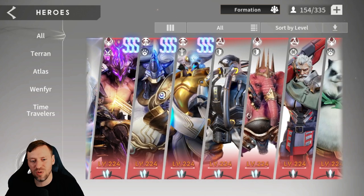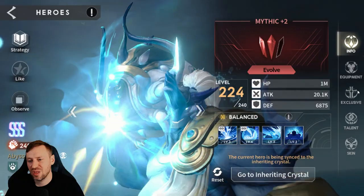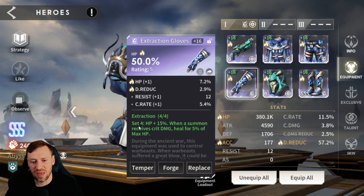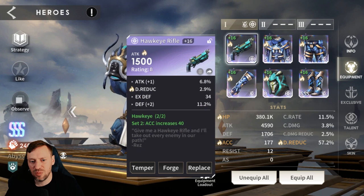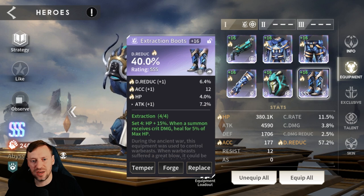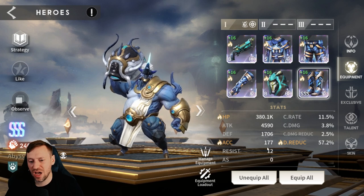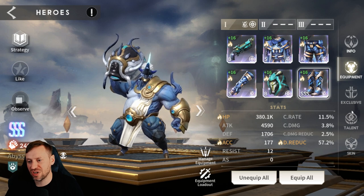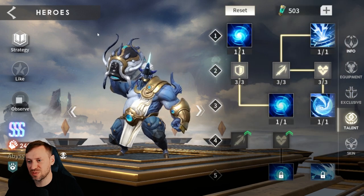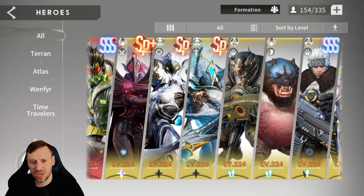Jax is Mythical plus two - you can probably get away with just Mythic. What an absolute boss - he's in a crazy build: two pieces of Hawkeye and four pieces of Extraction. We're looking for HP, damage reduction, and accuracy - HP on the gloves, accuracy on the helm. 380k HP, 177 accuracy, and 57% damage reduction. His exclusive is only plus 10 and his talents could still use some work, but he's a great hero.